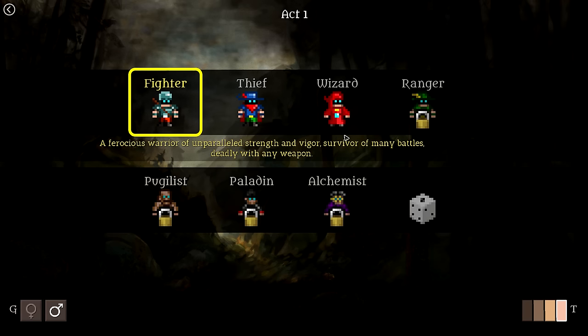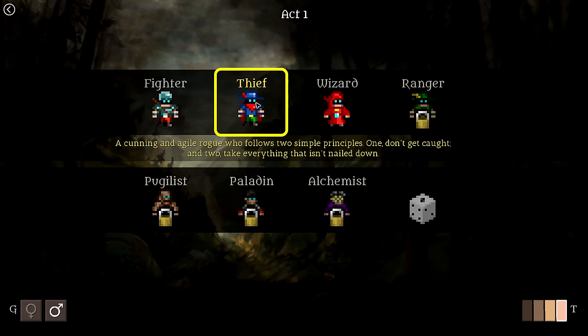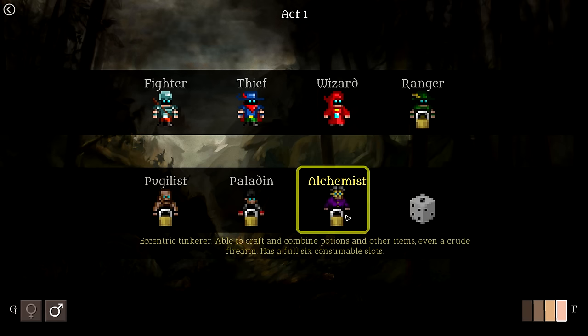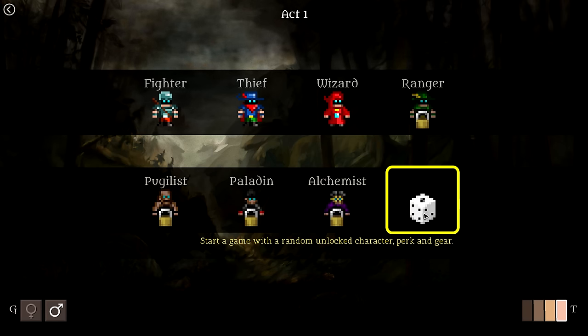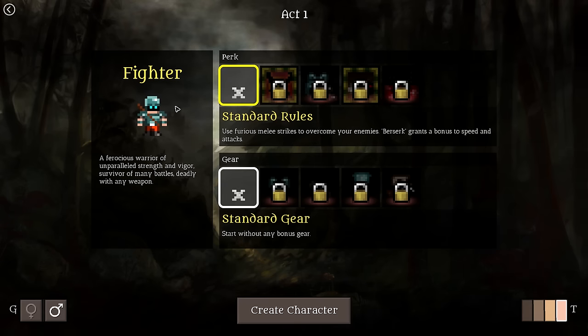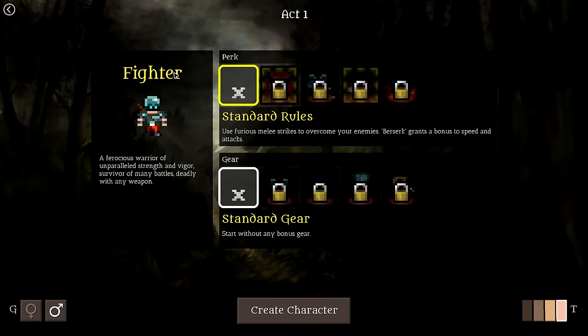There's a bunch of different classes here: the Ranger, the Wizard, the Thief, the Pugilist, the Paladin, the Alchemist, and Random, of course. But we're going to start with the Fighter — that's what I played for a little while and it seemed to work really well. We are male. We can't name our characters, so we're just going to be Zul'jin the Fighter, I suppose.